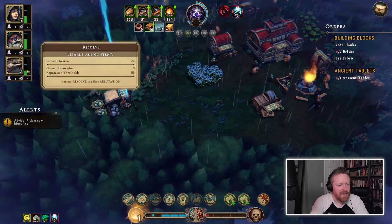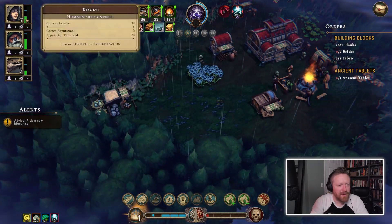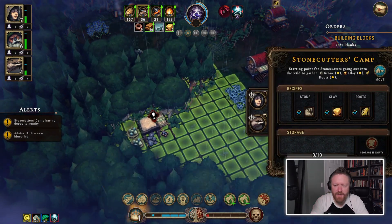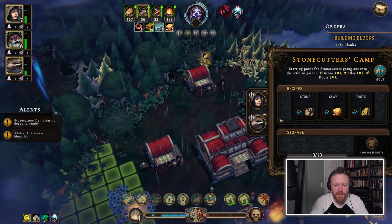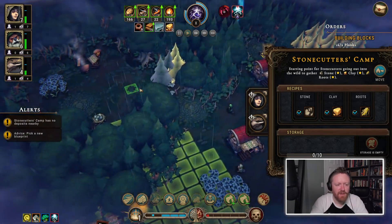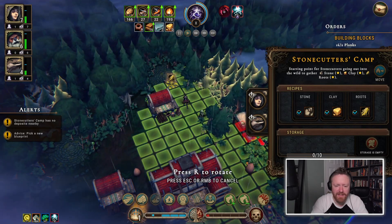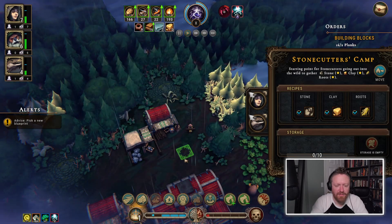Each population of characters has a little green bar — I don't know how to increase it. This stonecutter's camp looks like it's gotten all the clay and has nothing to do. Because I've got it selected, it's showing me other things it can interact with. Let's move it over here so it can go after these roots.